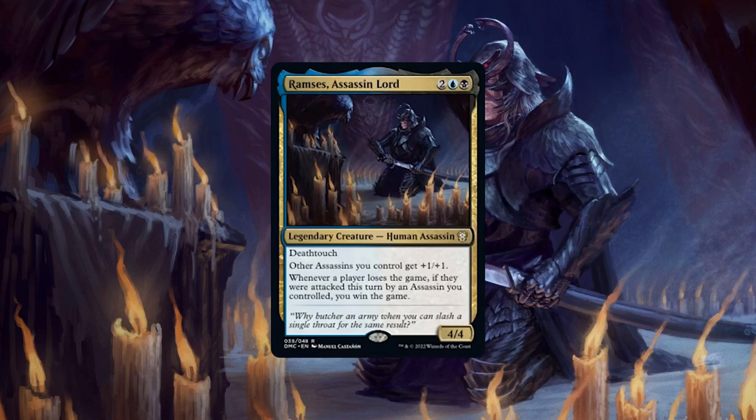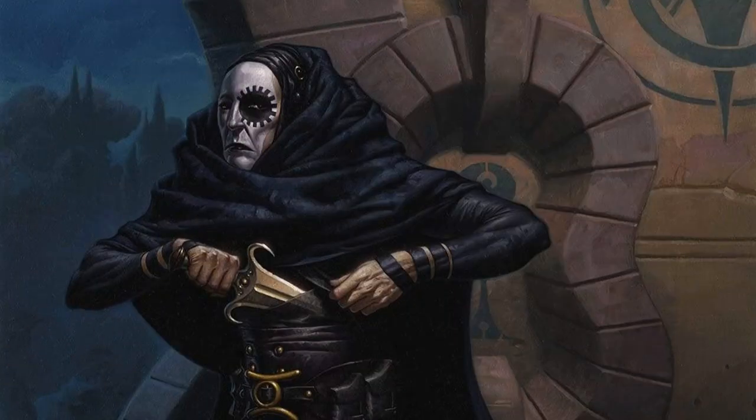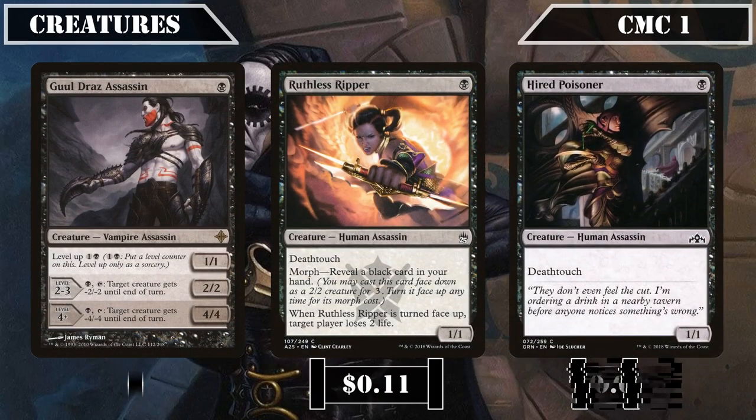So now that we know a bit more about the commander and playstyle, let's start looking at the deck itself by starting with the creatures. Starting off in the CMC 1 slot, we have a trio of assassins joining our league: Guildra's Assassin, Ruthless Ripper, and Hired Poisoner. Guildra's Assassin is a 1/1 with level up for 1 and a black, that at level 2 and 3 becomes a 2/2 we can tap and pay a black to give target creature -2/-2 until end of turn, and at level 4+ becomes a 4/4 with the same ability but increased to -4/-4.